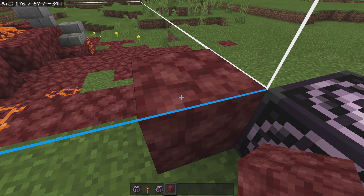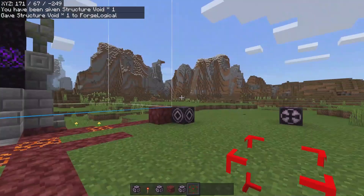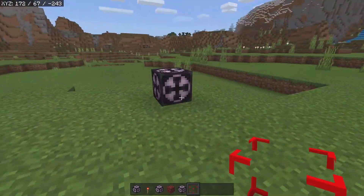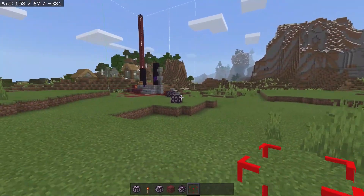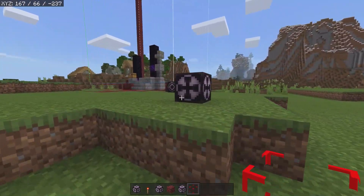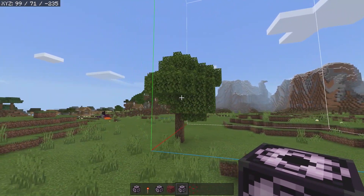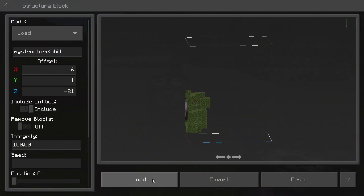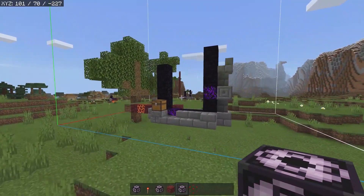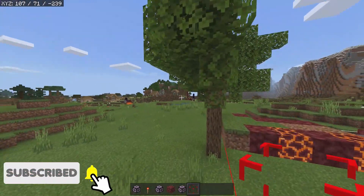Now the next thing I'm going to show you is going to be structure voids. To get a structure void, it's going to be this command right here, and this will basically remove any air around a certain area. So normally if I were to save the structure and generate it in some other world, it would end up removing blocks around the area that it's generating in. So we're going to place down our structure right here — our structure is all the way here and it will generate right by this tree. If I come inside of here and click on load, then the trees are now deleted. However, if you add structure voids inside that structure, then you would not have this problem.